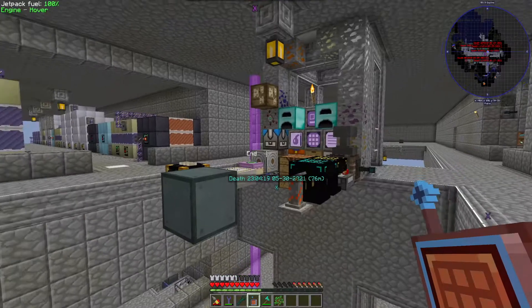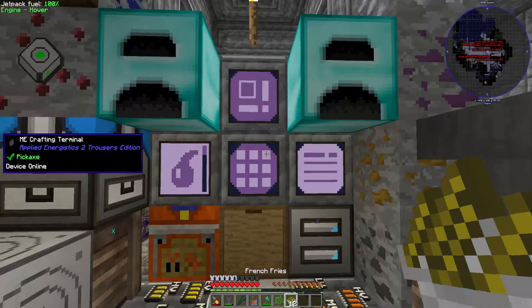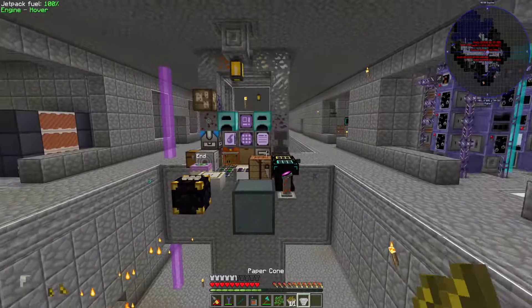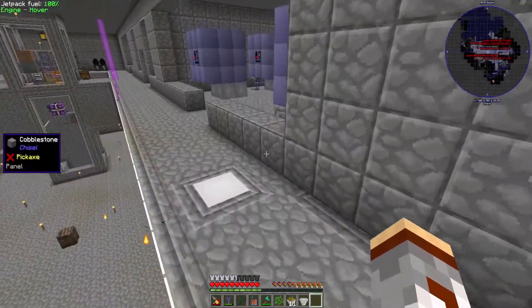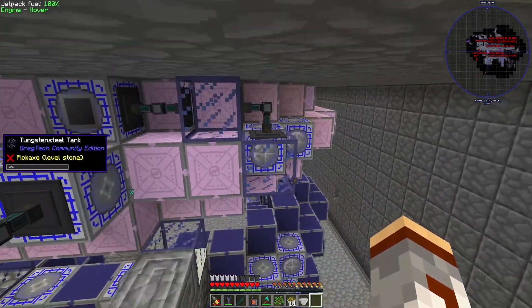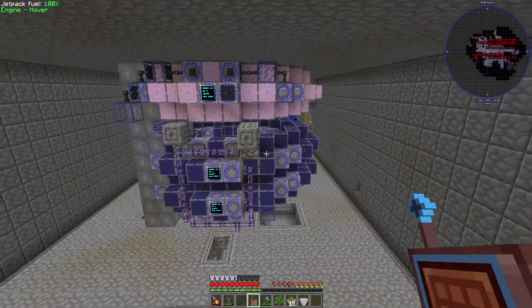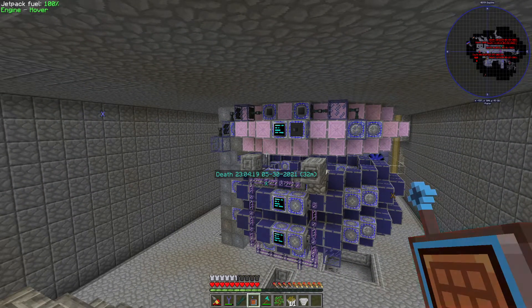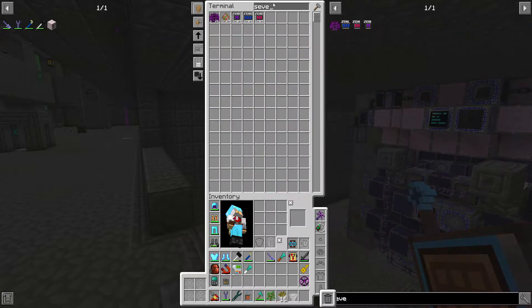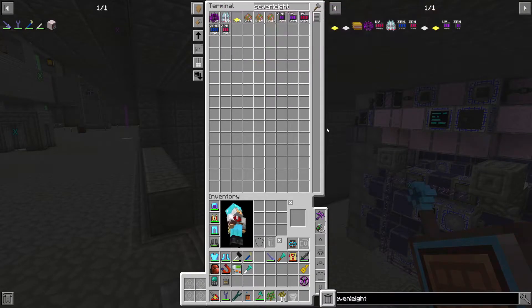Hey everybody, welcome back to another episode - episode 115. Last episode we were working on a few things: I was showing off the reactor and how I put the marium in there, which is now gone. I was also doing something with tier 8 microminers. Since last recording I allowed all the neutronium to fuse up, and I requested the tier 8 and tier 7 microminers on the side, so those are ready to be sent off.